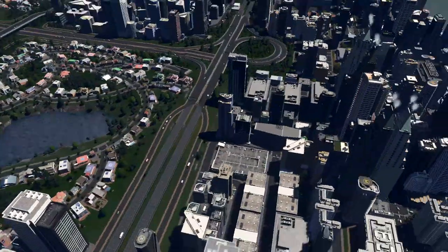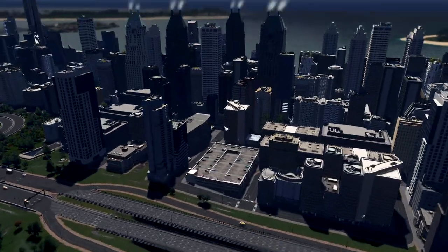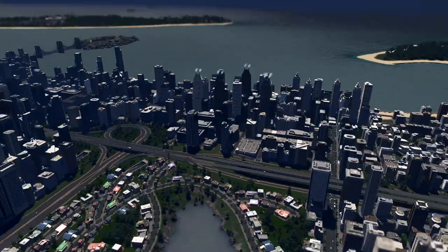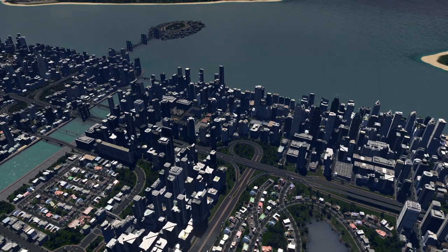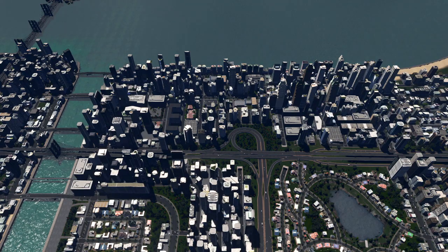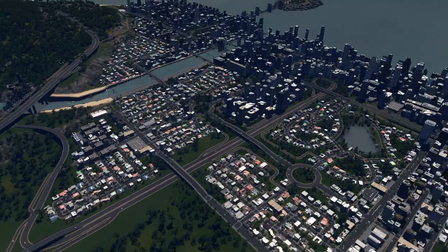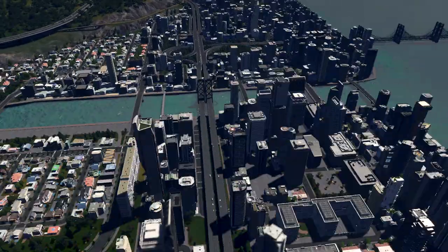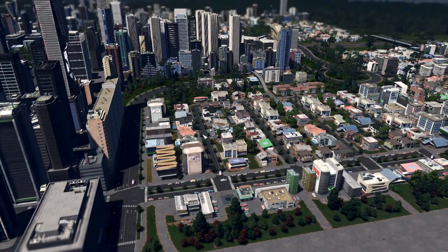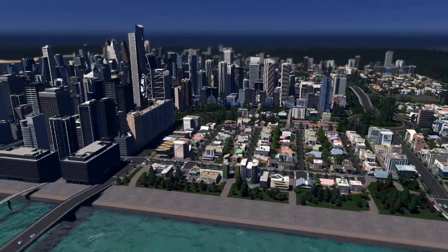Here we have our business park — basically all of these tall buildings are here to provide jobs. Our residential area is not very urban on this part. Here we have mostly jobs, with some residential housing on this side. Of course everything is connected with a couple of streets linking all of this, and we have some urban areas with huge buildings.